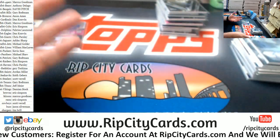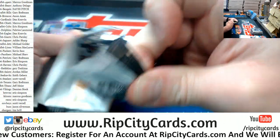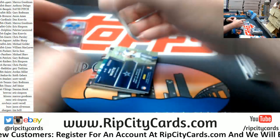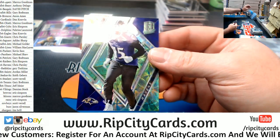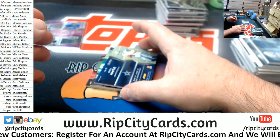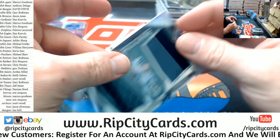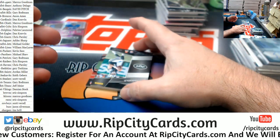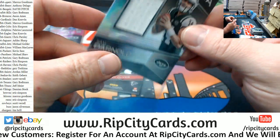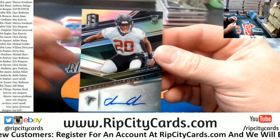Yeah, I mean, Jade — it's what I do. I don't do it often, but it's what I do. Let's talk about Michael Crabtree for the Ravens, numbered to 30. Mike White, numbered to 199, dual relic. Numbered to 199, a Sammy D for the Jets. And numbered to 199, an Isaiah Oliver autograph for the Falcons.